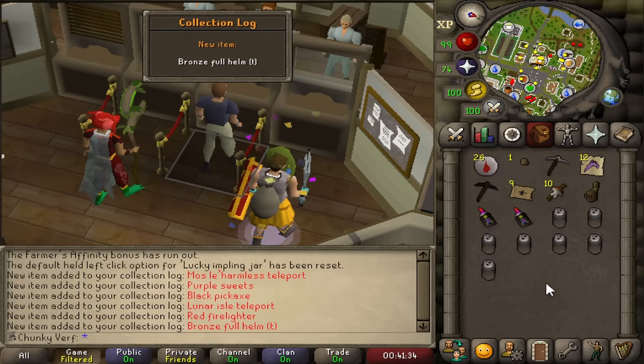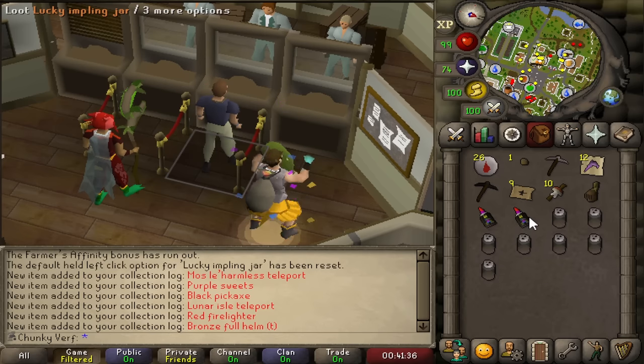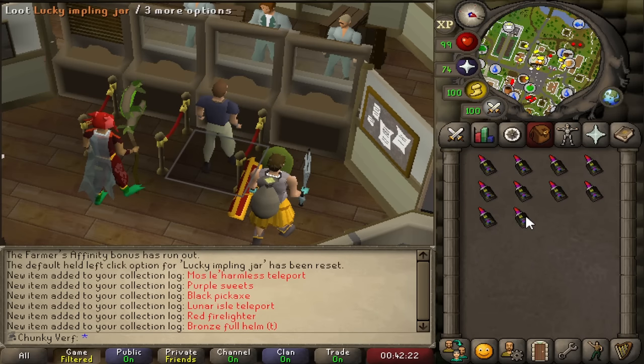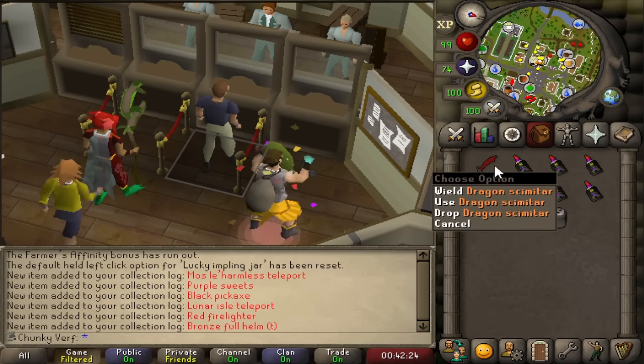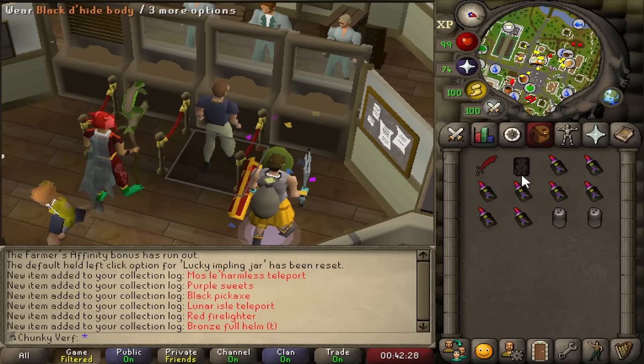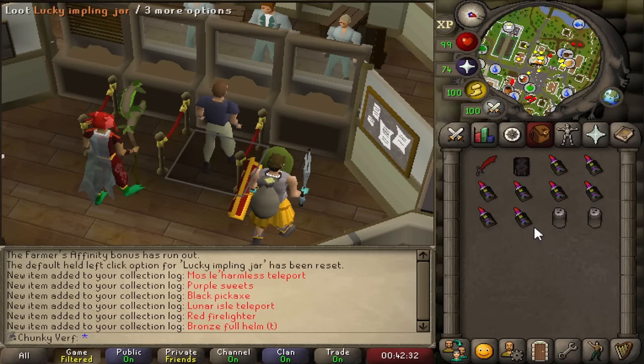Bronze full helmet — we are clogging guys, holy. More runes, and wow — a rune pickaxe! Dragon scimitar. Oh wow — a dragon dhide body. That would have been good on a Kramja account. Tooth key, okay — we're getting some more higher tier items now. Two nature runes.